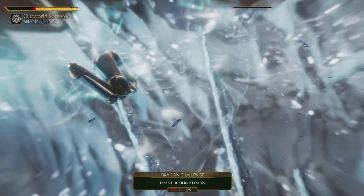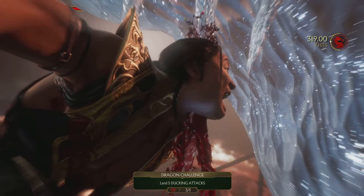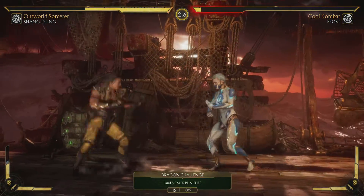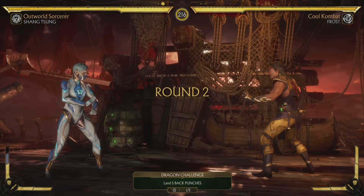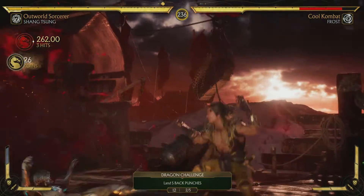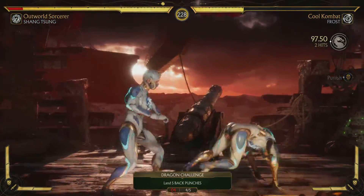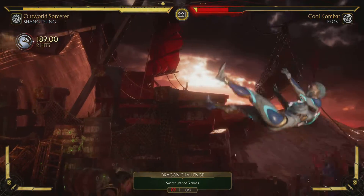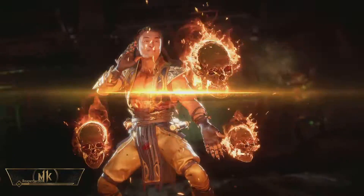I got hit with another fatal — again, if I was speed running I would have been really upset; that's the second fatal I got hit by. You might hear me go 'oh my goodness' quite a bit — it's because I'm used to speed running this game. With Shang Tsung you can literally just pick any character. There you go — not much of an issue with this character.